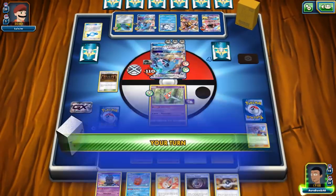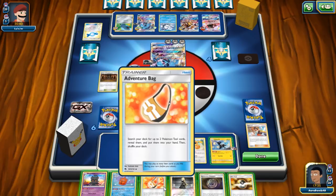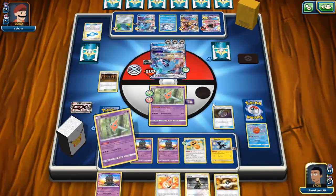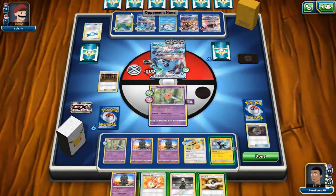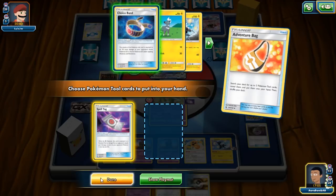This is actually good for us — we can do spread damage. We have Guzma but not in hand, so we have to draw it. Three Guzmas left in deck. We might pull it. We don't need Frost Rotom so let's Ultra Ball it away to get our last Rotom, and we can attack with Heat Rotom against Solgaleo. Keep in mind Heat Rotom can still attack Solgaleo — that's something. We get the other Spell Tag, keep Choice Band, and plan the attack.